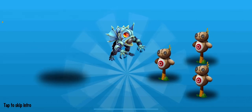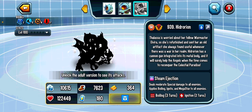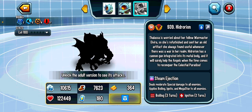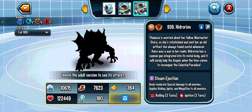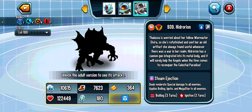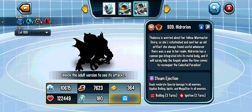I'll explain why when you see his trait. First off, that finisher is so lackluster — I wanted him to shoot three cannonballs or something. Hydrorion is water and metal mythic, which is my first metal mythic and I really needed one, so I bought him. The lassa is worried about her fellow war master Elvira, so she refurbished and sent her an old artifact she always found useful whenever there was a war in her realm.